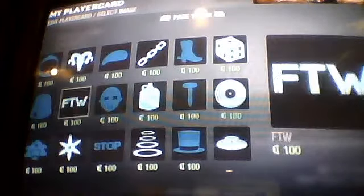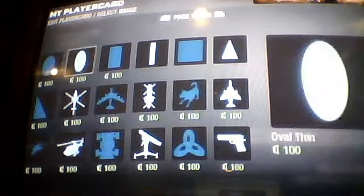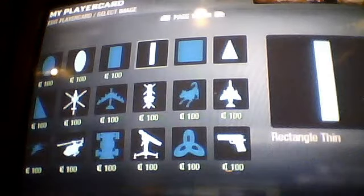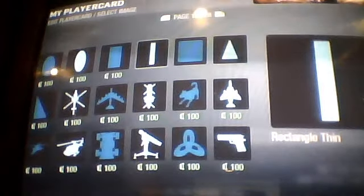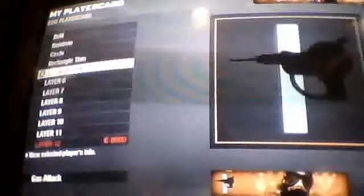Then you go to page 19 and get the rectangle. Shrink it down and put it right about there, make it black. Then make another one, shrink it down about the same amount.